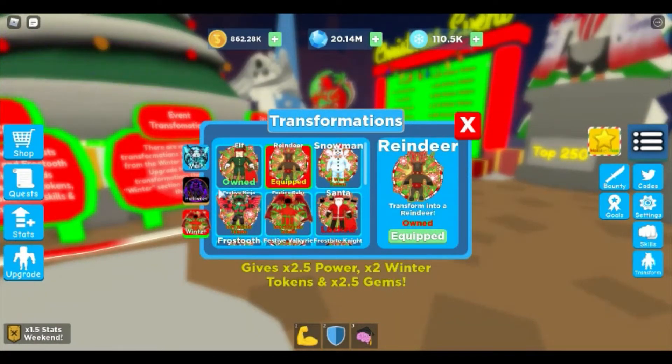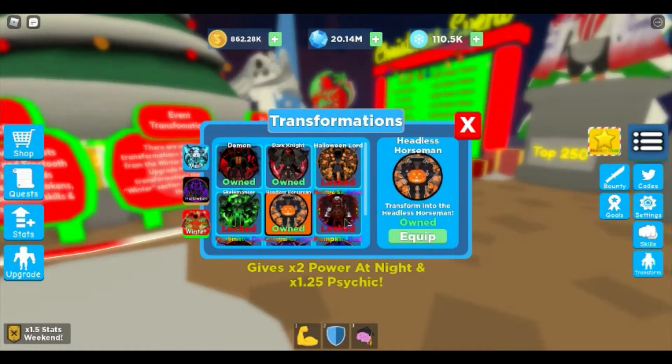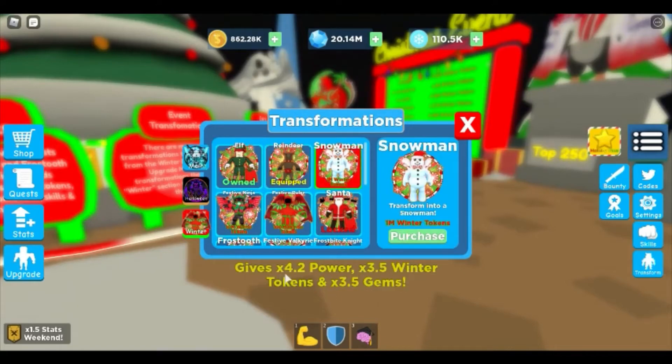I think that is my best transformation, even better than my Halloween one. It's only 100,000 winter tokens. But a million tokens gives you an insane one — the snowman — with 4.2 times power, 3.5 times winter tokens, and 3.5 times gems. That is insane.